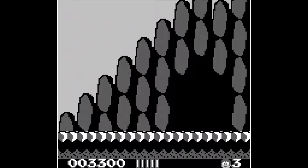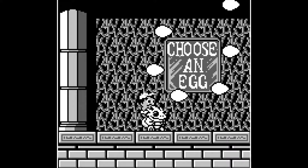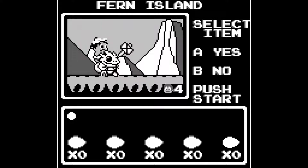So at the end of the stage, your time goes down and you get extra points, and you go to this bonus egg where you have to choose an egg. And you just choose it — I got an actual 1-up! So you get various points where you get a 1-up.